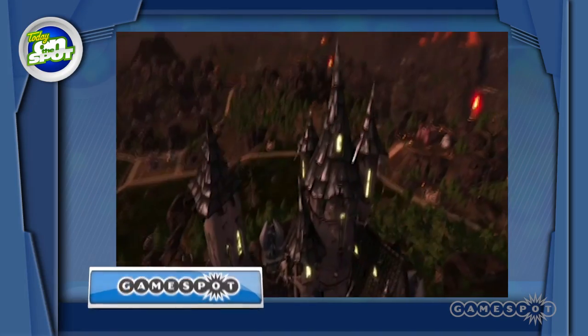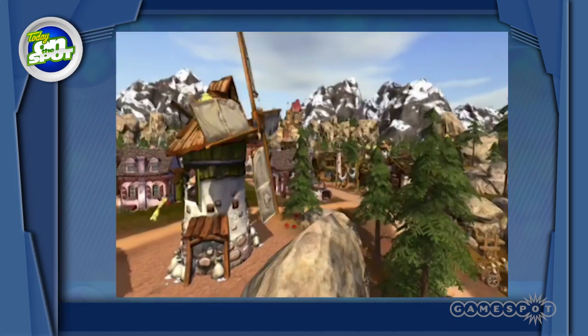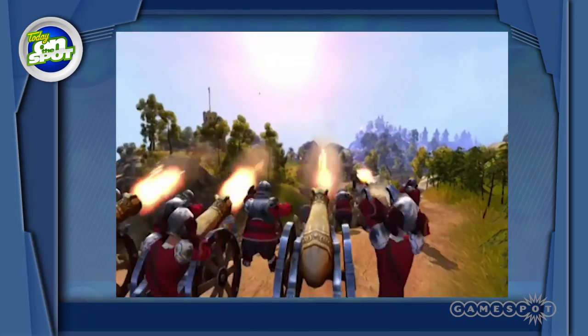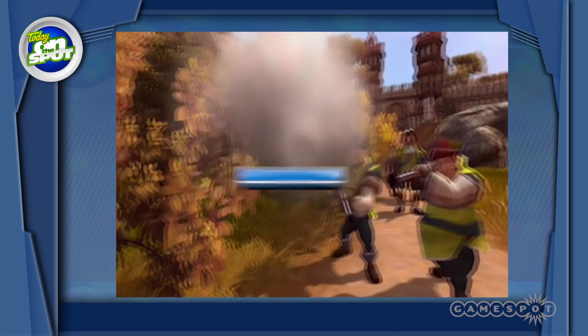Finally we have your download of the week. The Settlers 7: Paths to a Kingdom has released a patch updating the game to version 1.12. The patch includes a new co-op mode that's available for all skirmish and multiplayer maps. Read the readme for details. I'm Marco Martinez and that's it for this week on PC.